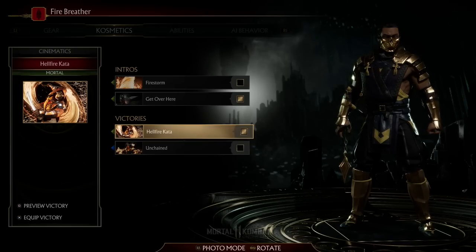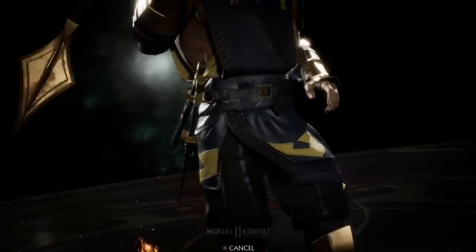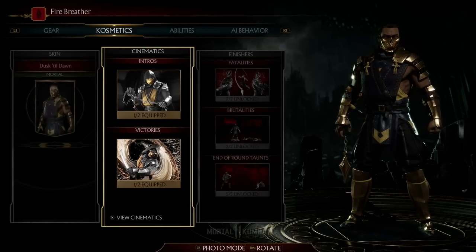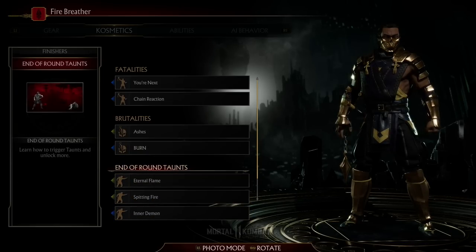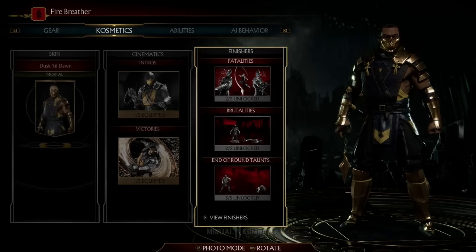Victory poses — the first one you've seen a thousand times, same with the Unchained. Nothing special here so let's leave it as is. Finally for the finishers, there's nothing to see here — this has to do with gameplay. I'm gonna leave it right here and I'll be customizing other characters in the next few videos, so stay tuned.